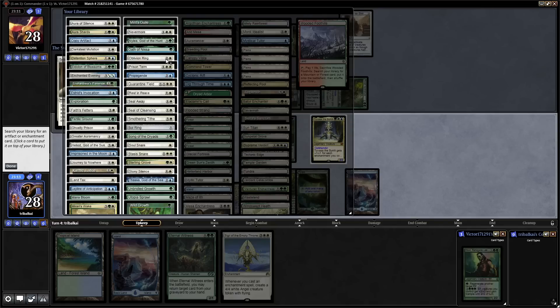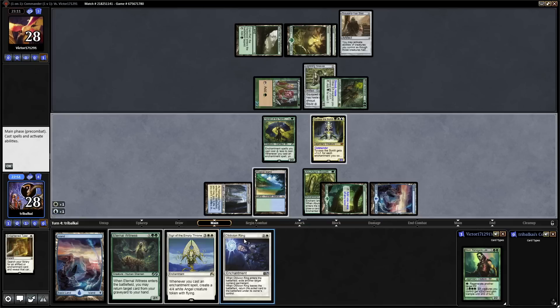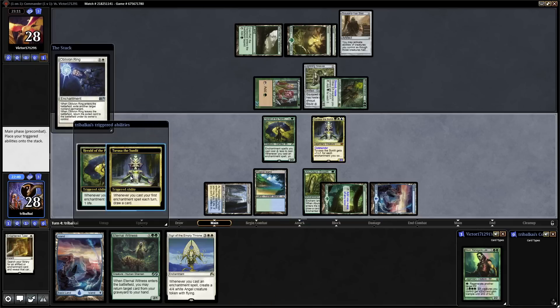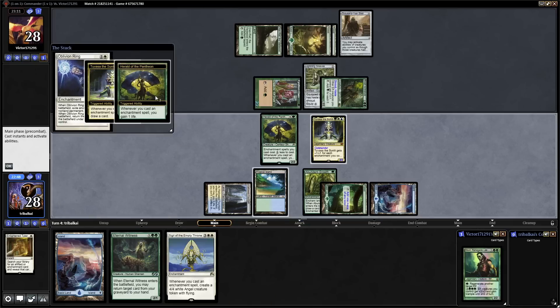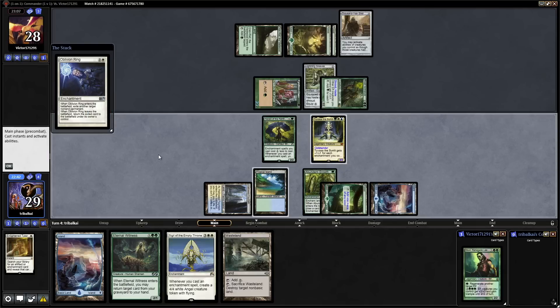Going in for an O-Ring here, and we'll just go for the Tropical Island. The Abundant Growth allows us to tap that down for white — luckily, O-Ring is only going to cost us 2 mana. We'll gain a life and draw a card thanks to Tuvasa, and we get into a Wasteland. Might blow up the Aurum Reef with that, although Elf decks don't tend to need many lands.